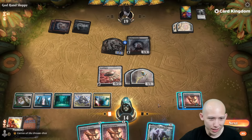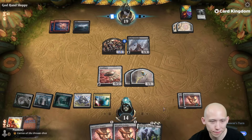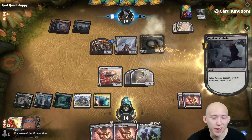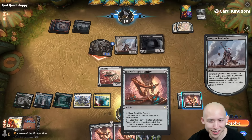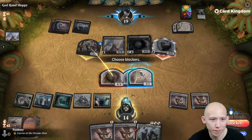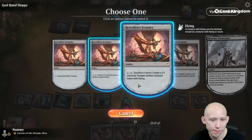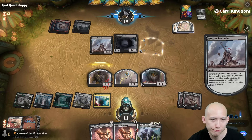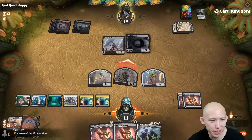Let's return Lurrus to our hand and just pass. We're on like a Lord of the Rings deck — that's kind of funny. Despite my mistakes, we're still doing fine. The Ornithopter with Lurrus too — Ornithopter, Lurrus, and Retrofitter Foundry. The cogs are turning. Everything is making more sense now. That's hilarious.